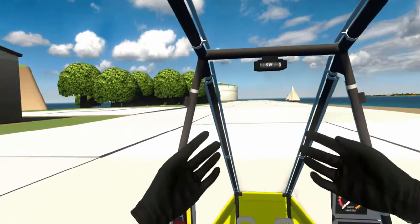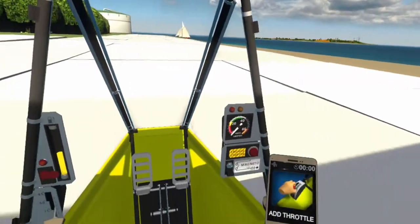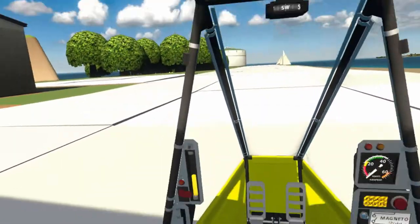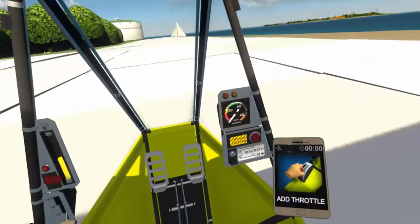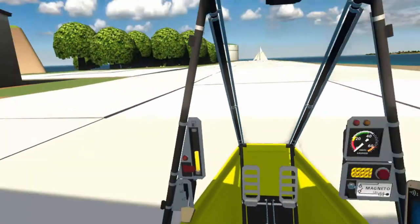Welcome to your inaugural flight, pilot. To pass this first test, all you have to do is keep the ultralight airborne. Keep an eye on your aircraft's tablet — it'll provide useful information about the aircraft and job. All right, let's get you airborne.